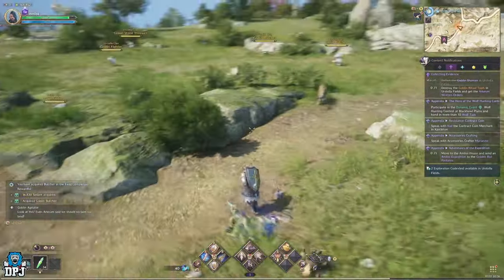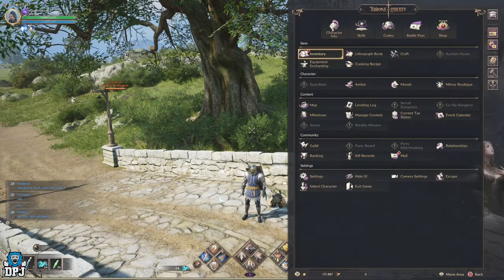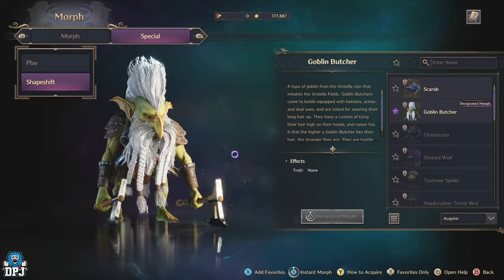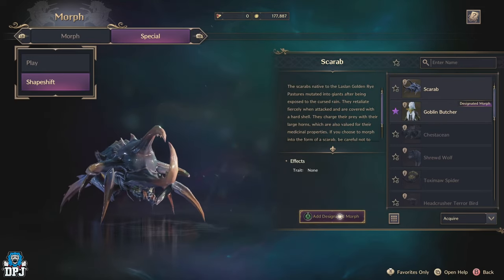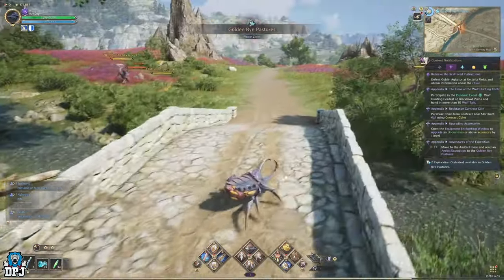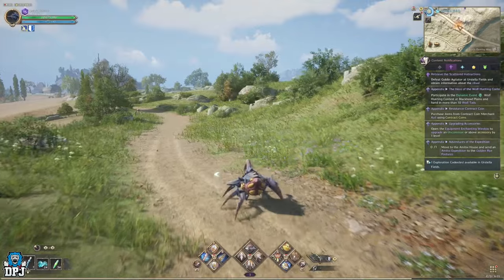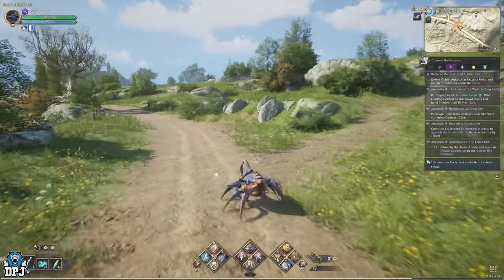To morph into these there are two different ways, though the game is early release on console and is very buggy, sometimes not letting you transform into what you want. The first way is to go into the morph menu, across to the special tab, then highlight the shape shift tab. On the morph you have unlocked, at the bottom of your screen you'll see a prompt that says hold to instantly morph — if you do this, it should kick you out of the menu and instantly morph you into said creature. Sometimes the option disappears from this menu, sometimes it reappears, and sometimes it appears in menus where you can't even use it. Hopefully a patch fixes this soon.